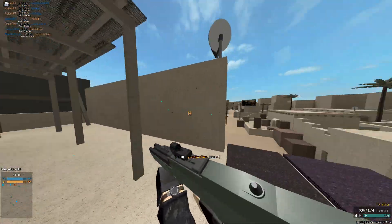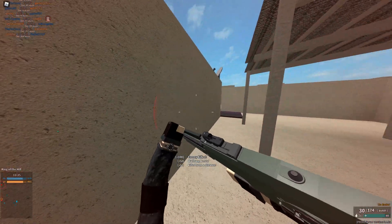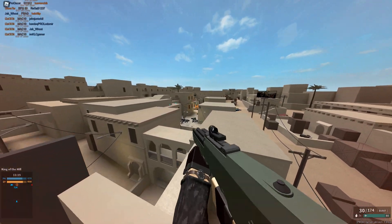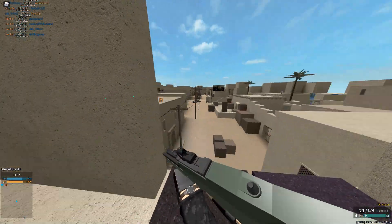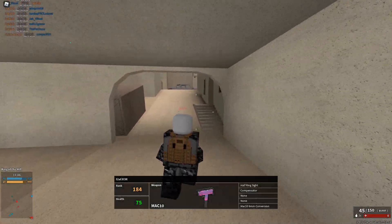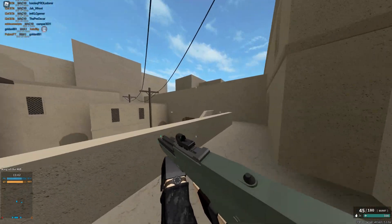But the G11 as a base gun is surprisingly solid. It's actually really good because its accuracy is unmatched. The A94 is pretty similar in accuracy, but still. It shoots three bullets at 2100 RPM, which is absolutely badonkers. It doesn't do a lot of damage, therefore making it very crucial for you to actually hit your bullets.